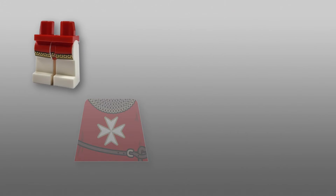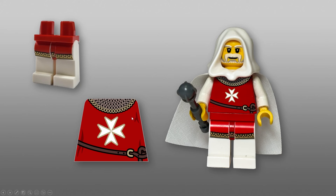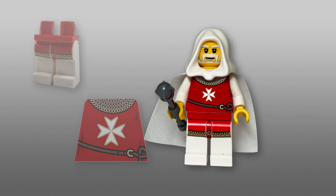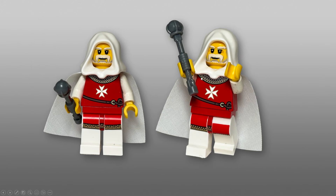Next up, we took the legs from the Lion Knights' Queen and our own design torso to make what we call the Wise Advisor — he could have been more of a religious figure perhaps as well. We think he looks great with this white cloak, and here we can see the first bit of gold we've introduced to kind of tie things in. We really wanted these knights and this faction to look very royal and rich.